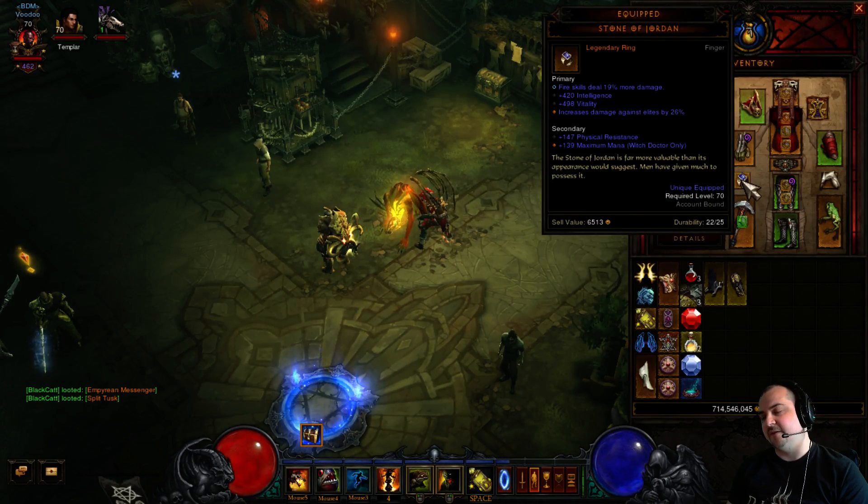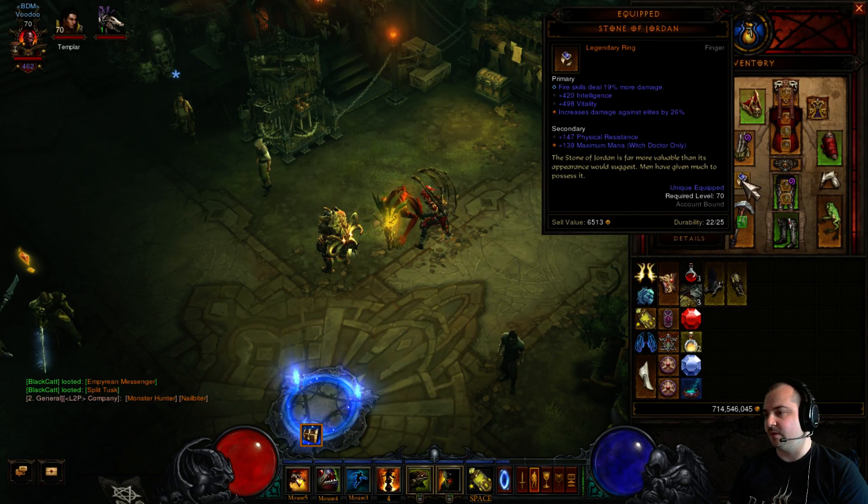For rings, I'm using a Stone of Jordan. Ideally you want CHD on this ring. Unfortunately I've got a Vitality roll, so this is another work in progress.